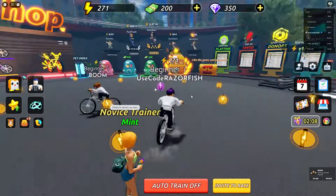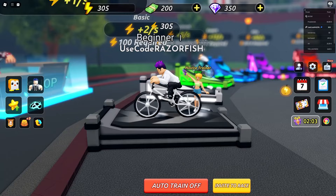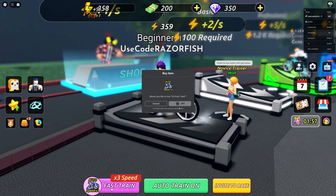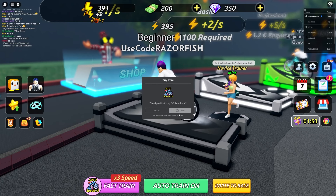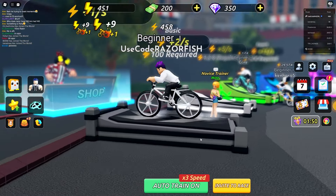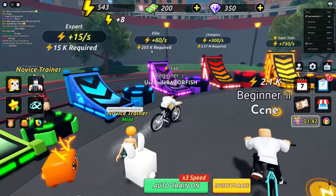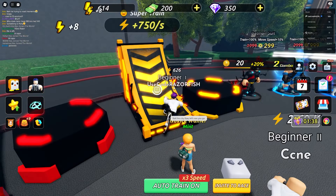We got a 2x pet and then over here we go to this treadmill. We can spam click or use auto train to train our energy. There's a fast auto train option for 300 Robux that does it 3x faster - so now it's running at 3x. I only get 9 energy every time though, and there's also a 'super train' option for each area.